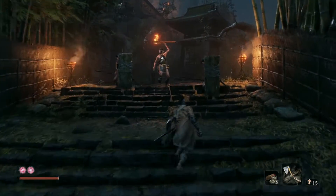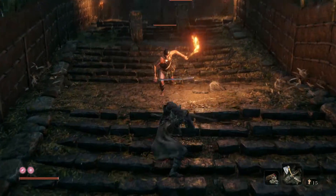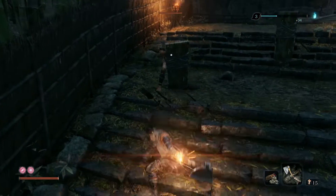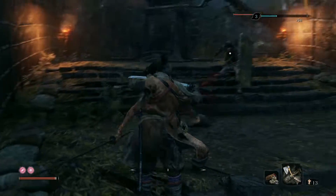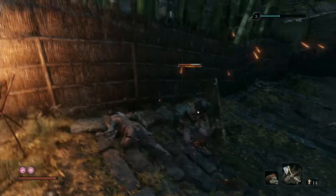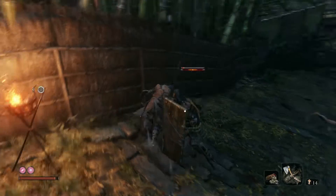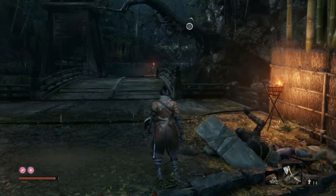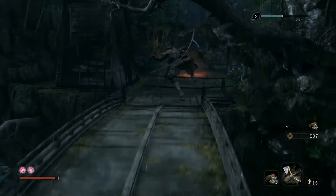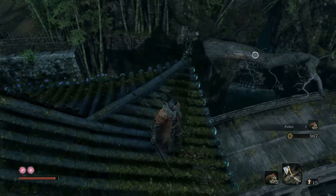Make sure you have the loaded axe equipped because it's shield enemy time. These guys are incredibly annoying without the axe. The axe instantly breaks the shield. If you don't have it, you can run around to their back — it's just tedious, especially when there are other enemies nearby. With the axe it's one hit to break the shield. There will be more of these enemies so definitely equip it.